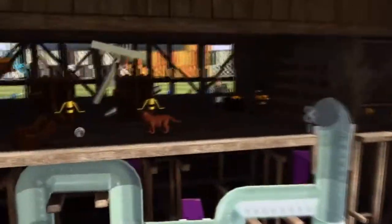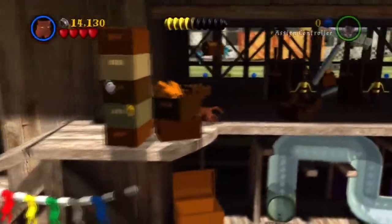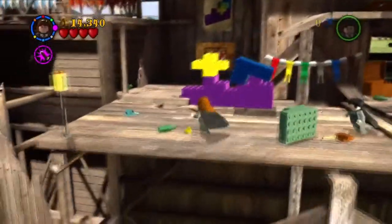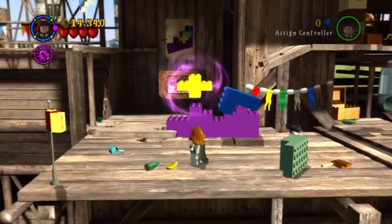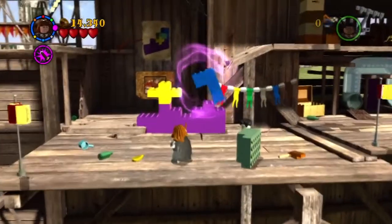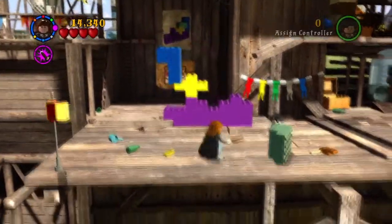With these bricks, we need to place them correctly so that we are able to use the bricks as a stair to get to the Ravenclaw Housecrest. We're going to place it this way.